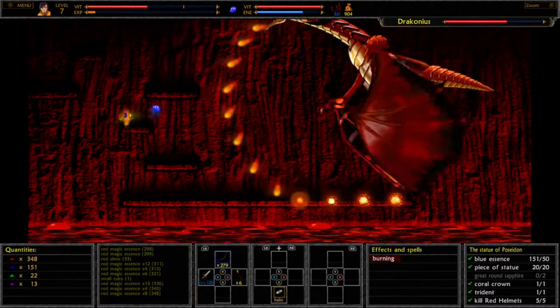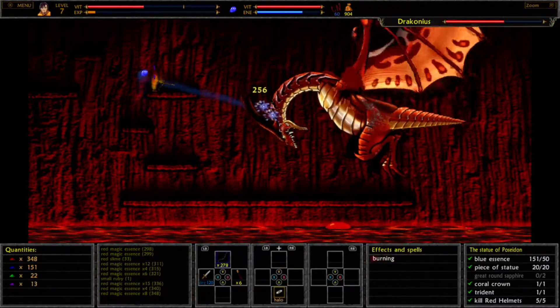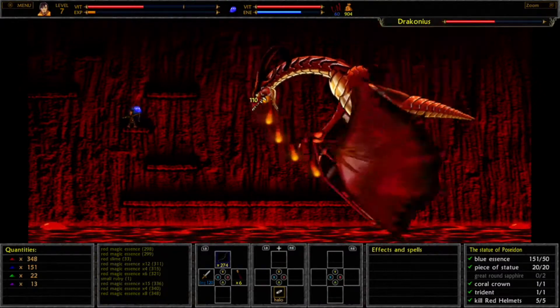Other than the kamikaze he just has his standard shooting fireball sprays. Just make sure that you hide behind the ledges so they don't hit you.